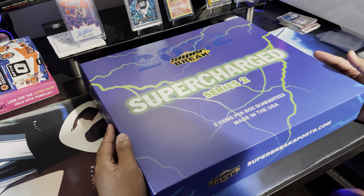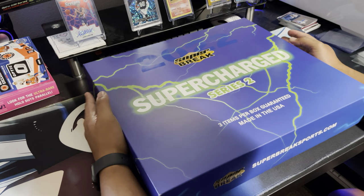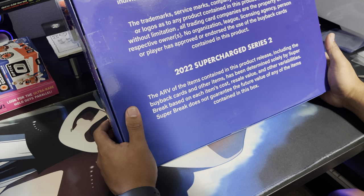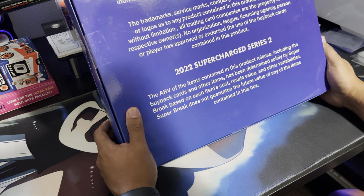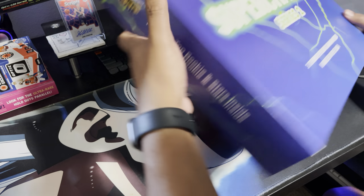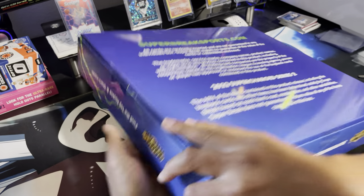All right, got excited today at the card shop. Let's have a super break — you can get jerseys, cards, a couple other memorabilia. Let's crack this open and see what we get.